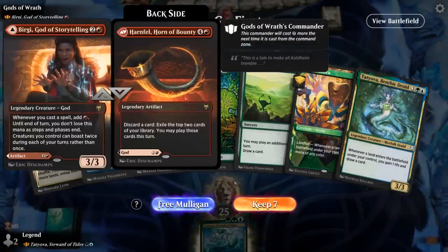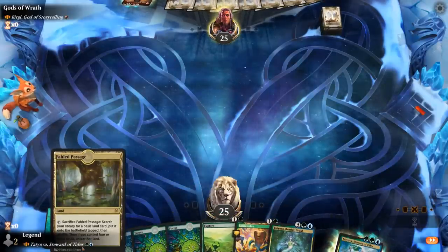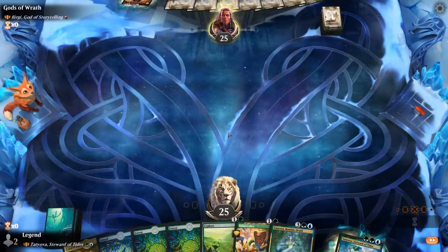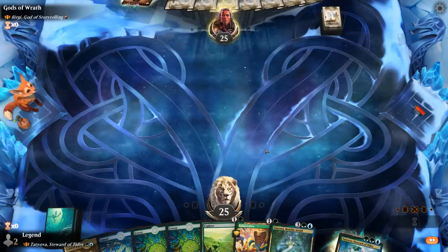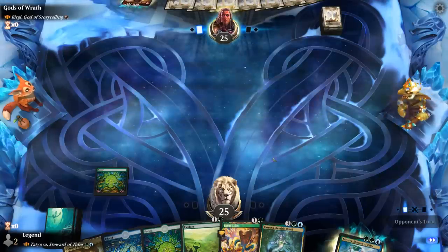We're on the play facing Birgi, God of Storytelling, and we've got a very promising hand. Lotus Cobra — maybe hang on to Fabled Passage to trigger Landfall twice. Our opponent is aggressively mulliganing, since they're probably some sort of combo deck looking to storm off. There's a chance they have removal for Lotus Cobra, but so be it.